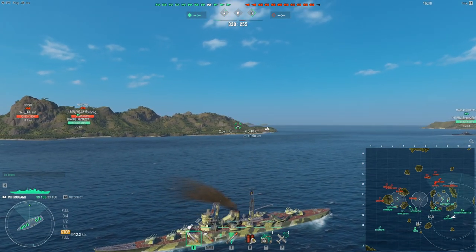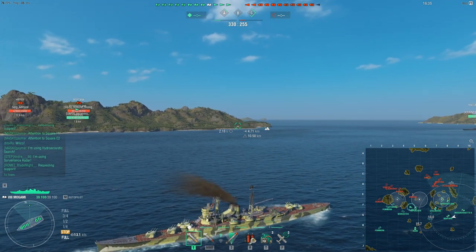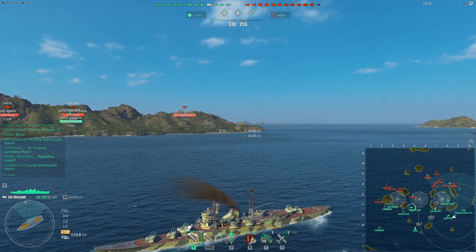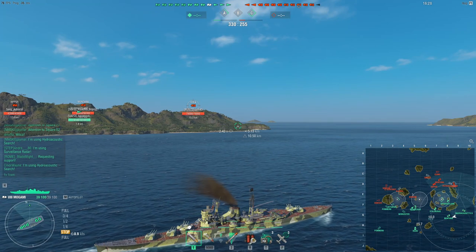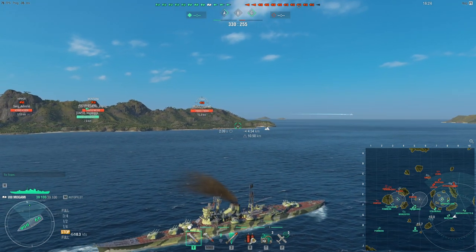This is classic cruiser positioning — using the terrain, using a teammate battleship to provide vision. If I had radar, I would be closer to the island so I could radar any potential DDs that might be pushing. But because I don't, and my main role as Mogami — one of the reasons I like showcasing Mogami — is that it has one very simple role in a game.